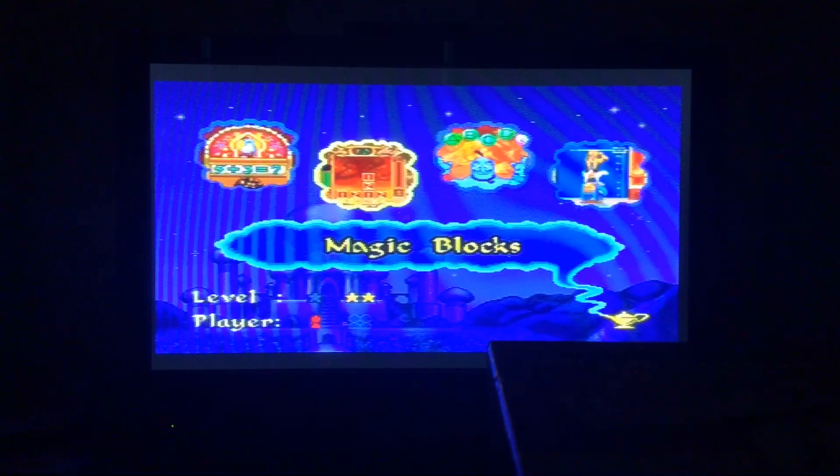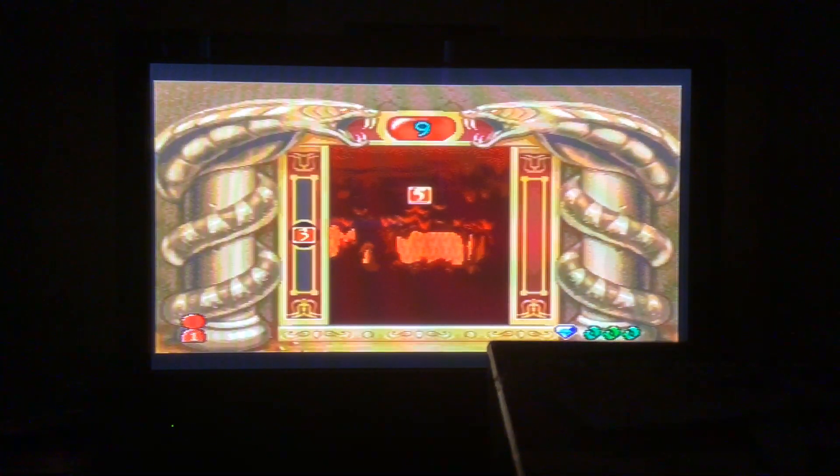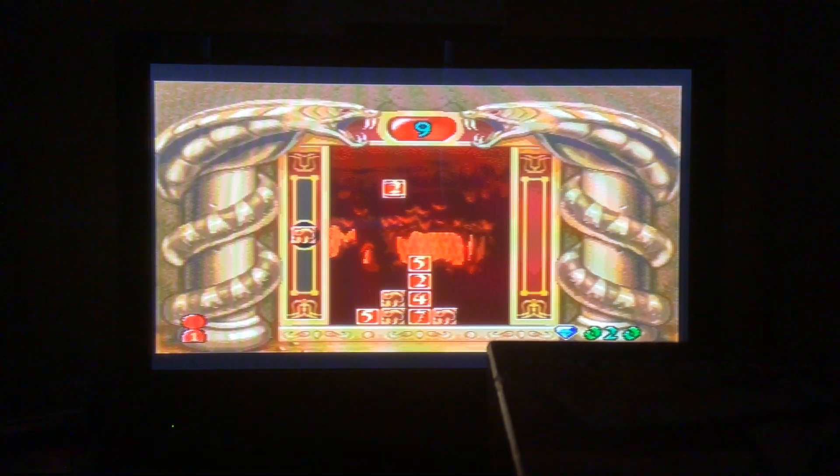Now it's time for Magic Blocks. In the difficult level it's maps with faster speed. Add the folding numbers to match this number — use the joystick to play. Nine. We're doing a sum of 9. 6 add 3 is 9. Look, that symbol looks like Jafar — you better be careful. 1 plus 8. Look, 2 plus 2 is 4 and add 5 is 9.